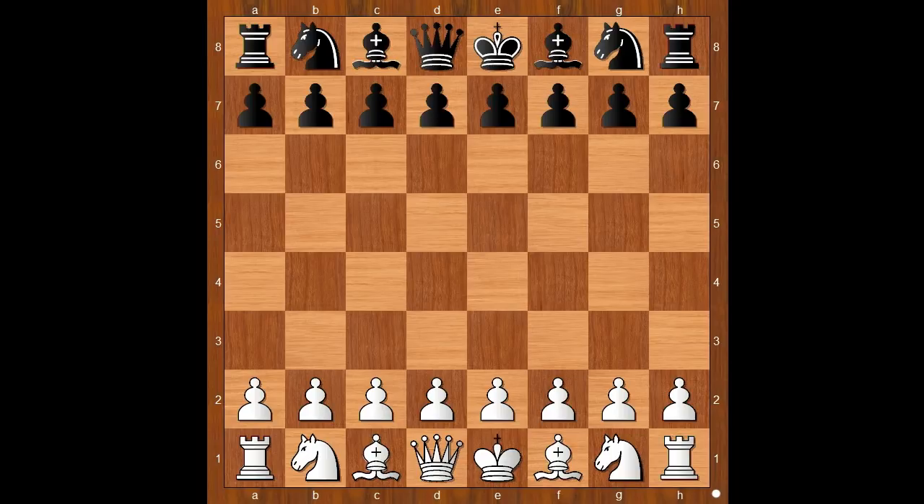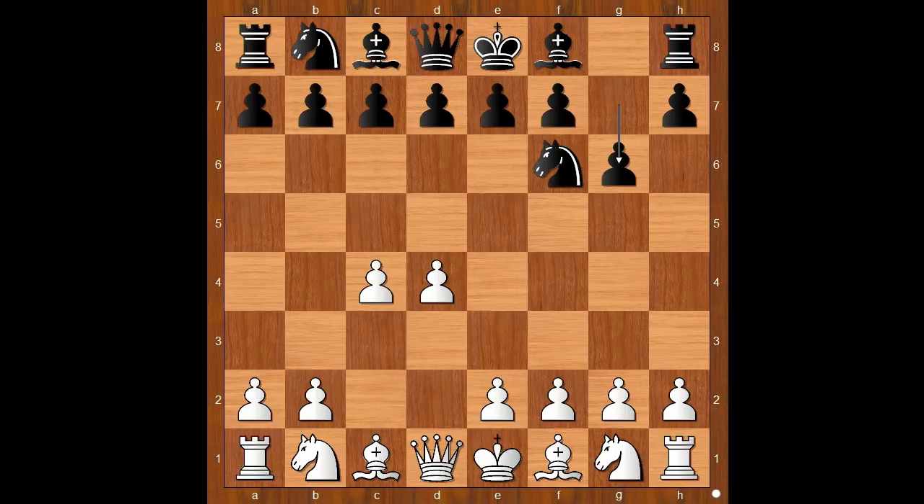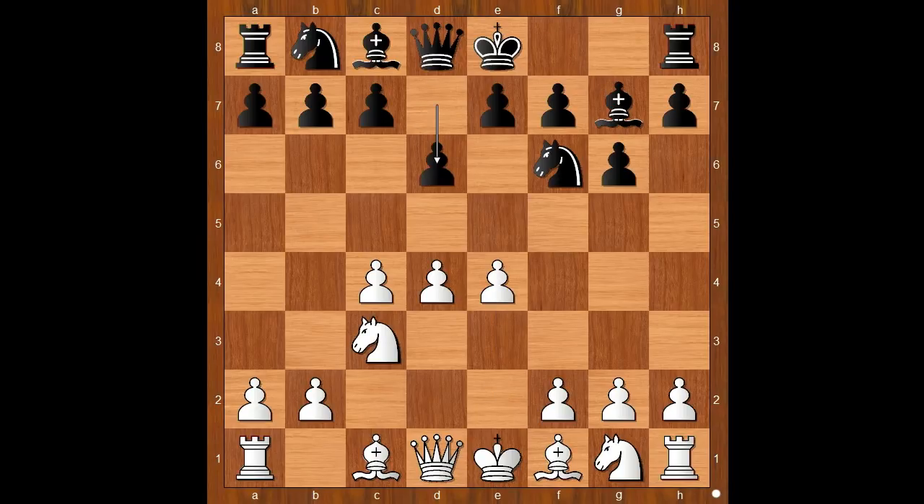Koneru had the white pieces and she started with d4. Carissa Yip played Nf6, c4, g6, Nc3, Bg7, e4, d6 — the King's Indian Defense.